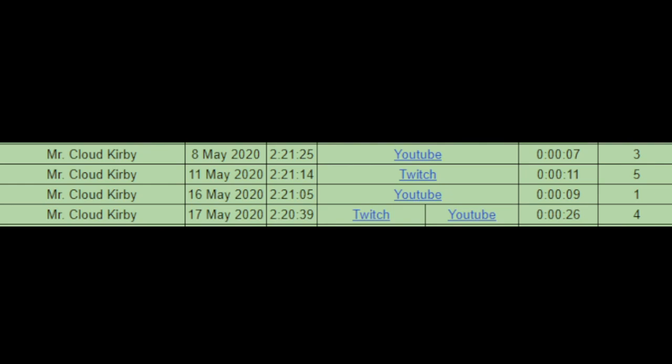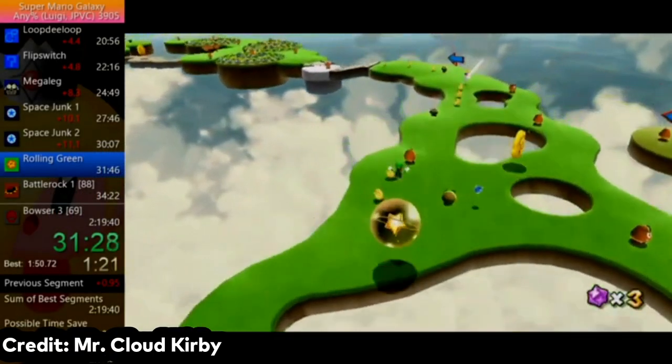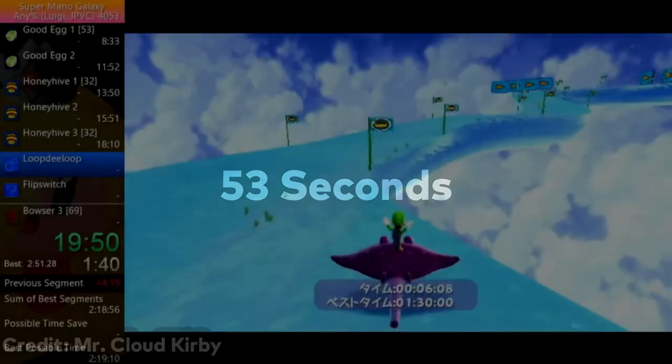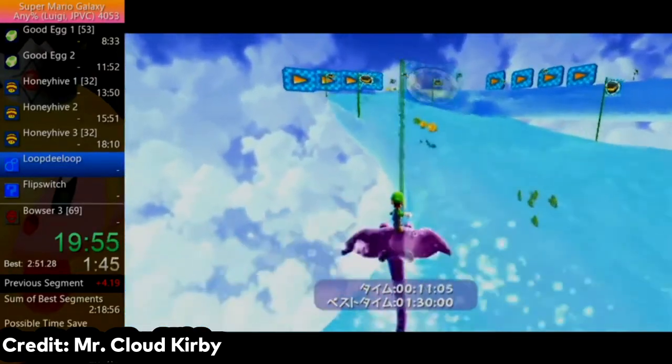Hardcore would go on to lower the world record by 43 seconds 18 days later, and literally 3 hours after this run, Mr. Cloud Kirby just sort of popped off. 3 hours is the shortest time between world records in the Super Mario Galaxy speedrun scene, and Cloud Kirby's run was just the first of many to come throughout May of 2020. Day after day, Mr. Cloud Kirby lowered his PB again and again over the course of 13 days, ultimately lowering the world record by a collective 53 seconds. In under 2 weeks, 4 new records were set by the same player, and that is very, very impressive.